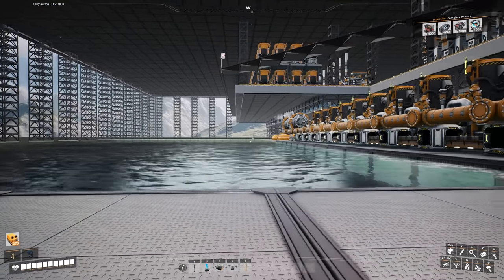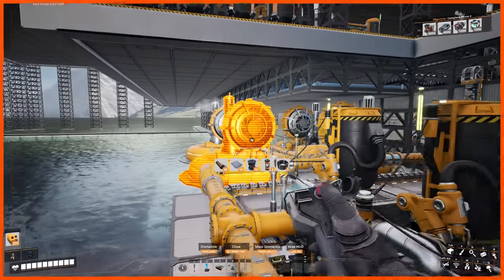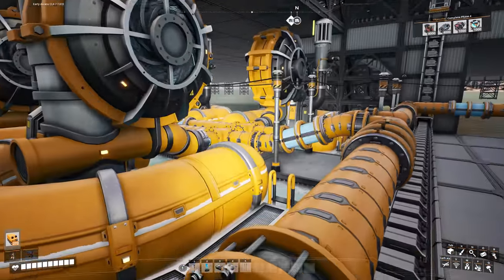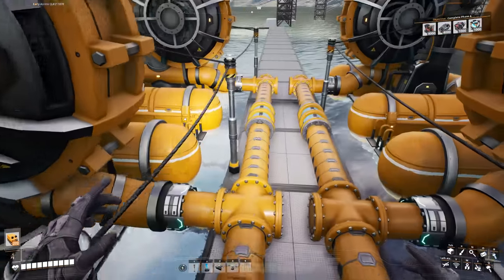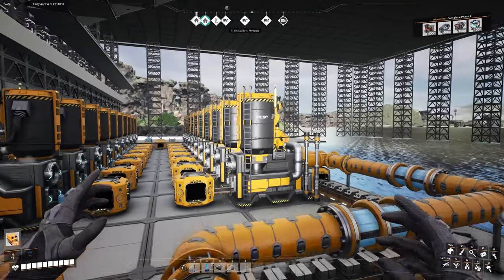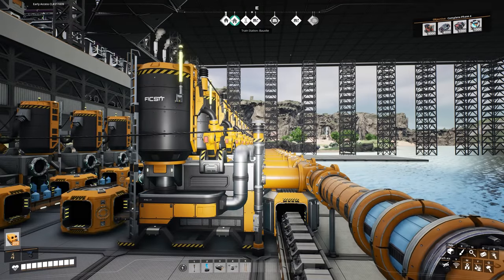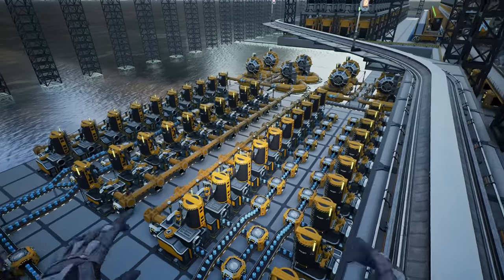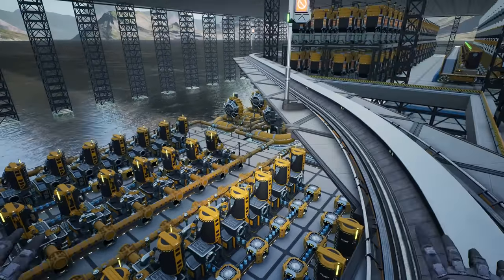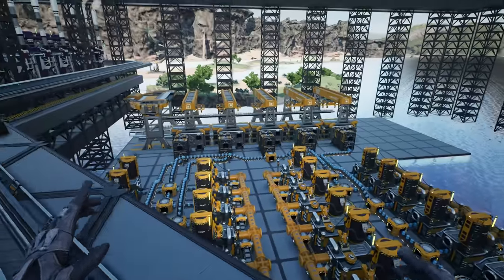Next I need to duplicate this section, add four more water extractors, and overclock them to send out 300 cubic meters per line. That will then merge with another to make 600 — so we've got 600 water going down each line.